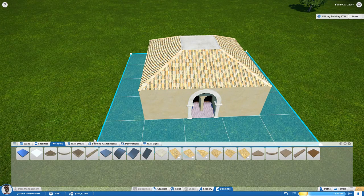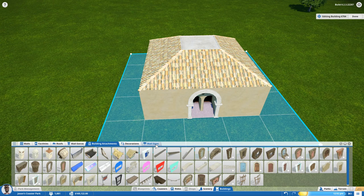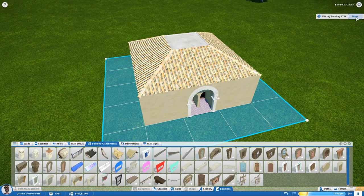We now have our completed simple building. There's a lot more you can do — wall extras, building attachments, decorations, wall signs — and anything you add from those tabs will stay with this building's blueprint whether you delete, move, or copy it. To finish, go up to 'Edit Building' and hit Done.